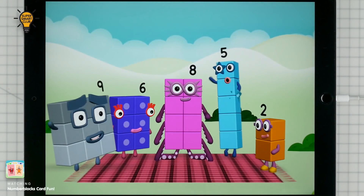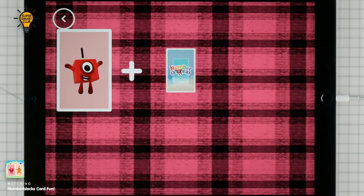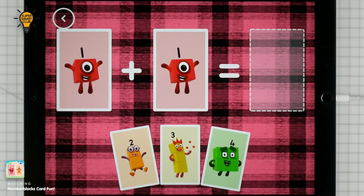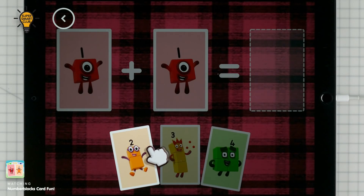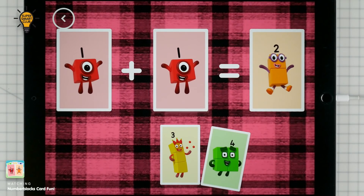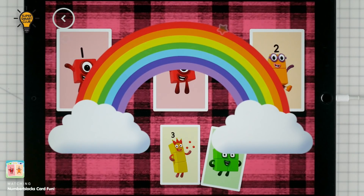Hello! If you start with this many and add this many, how many do you have all together? Solve the sum by choosing an answer card from the bottom of the screen. 1 plus 1 equals 2. That's the correct answer!